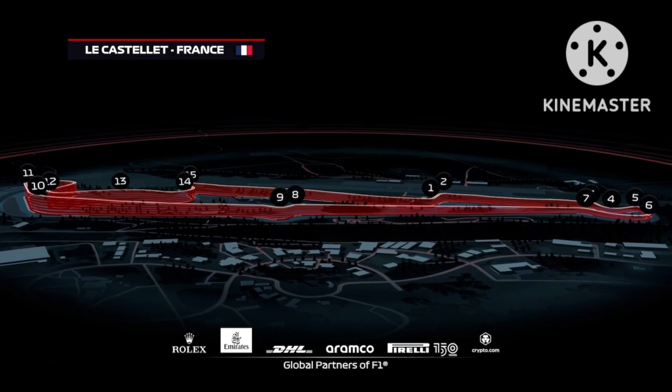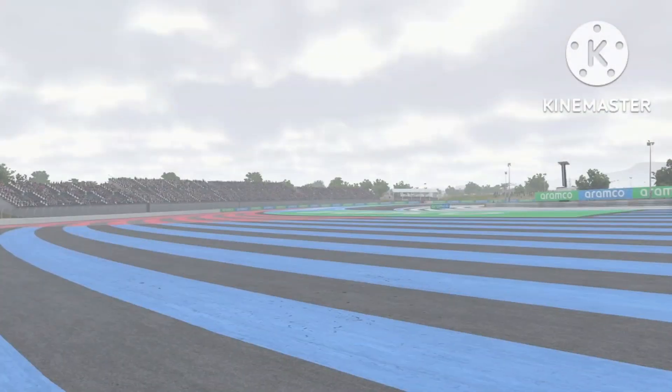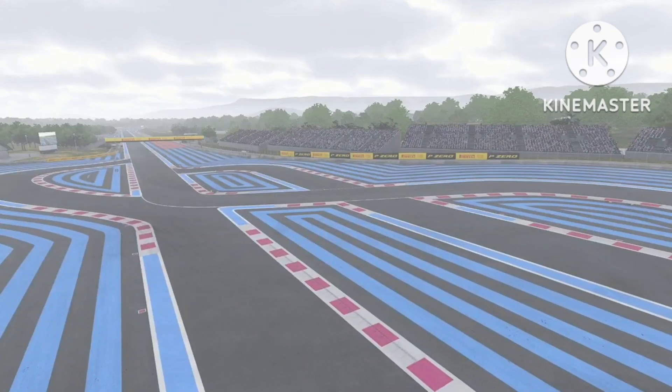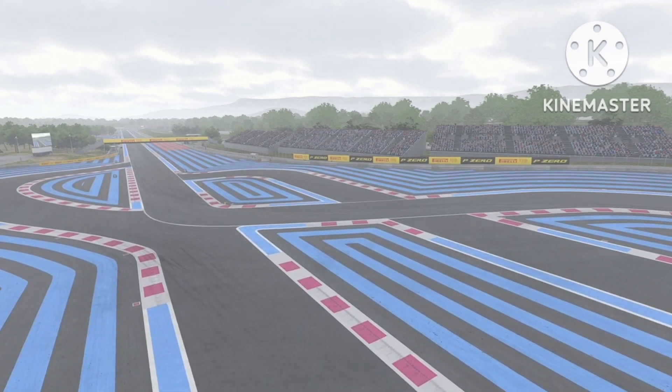The two halves of the long Mistral Straight are separated by a heavy braking zone into a potential overtaking hotspot at the chicane. And watch out for drivers running onto the distinctive coloured stripes, which are low in grip and highly abrasive.